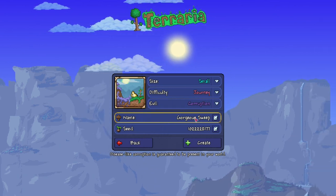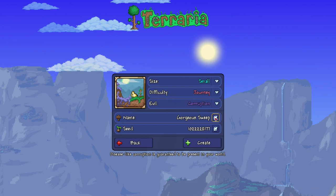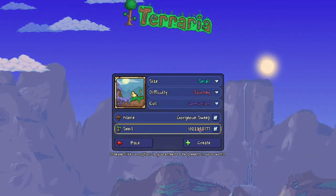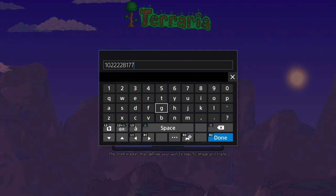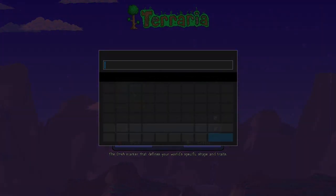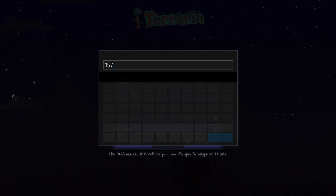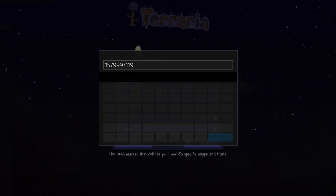The name of the world does not matter at all — you can call it Gorgeous Sweep, you can call it Gorgeous Swamp, I don't care. It doesn't matter. But what does matter is the seed. It's going to go quiet here for a second, so bear with me. The seed number is: 1, 5, 7, 9, 9, 9, 7, 1, 1, 9. That number will be in the description below — make sure you go down and copy it. Pause the video right now and write it all down, or load the world.